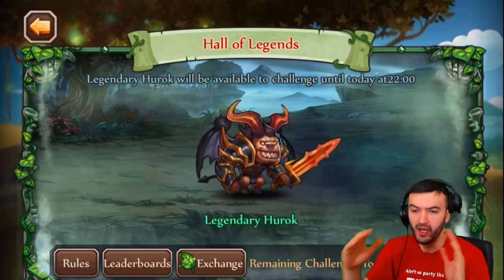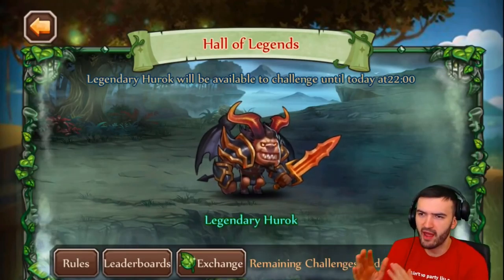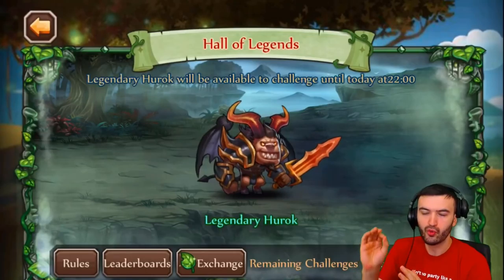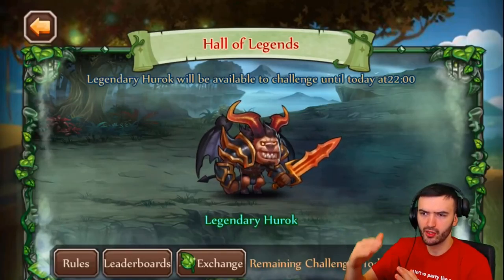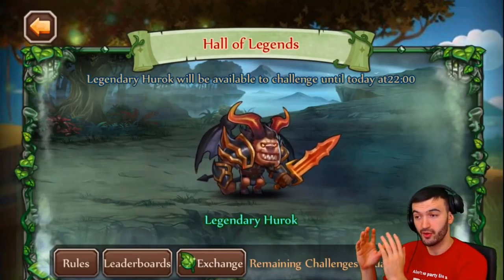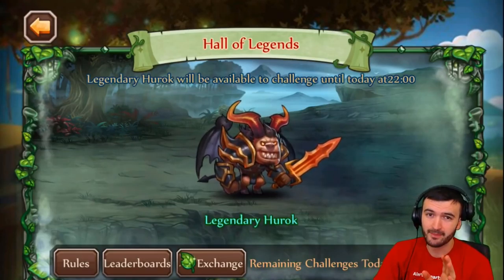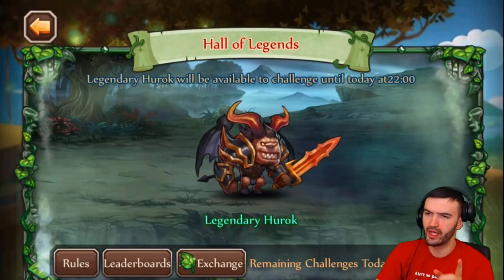Hall of Legends is always a lot of luck, a lot of RNG. You can never ever predict the same outcome every time. But if you do the right strategy, it'll definitely work out for you in the end and you'll be able to get a good score. I'm going to take you guys along with the battle, break it down, slow it down and show you exactly what I did to get a high score. So let's go ahead and break this down.